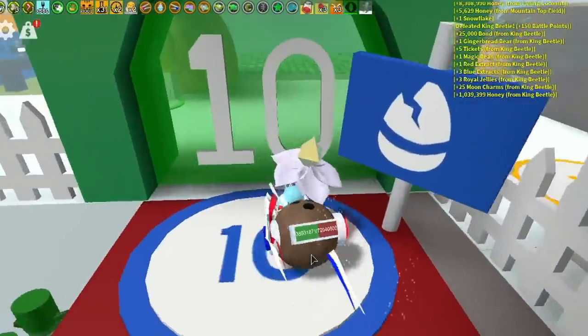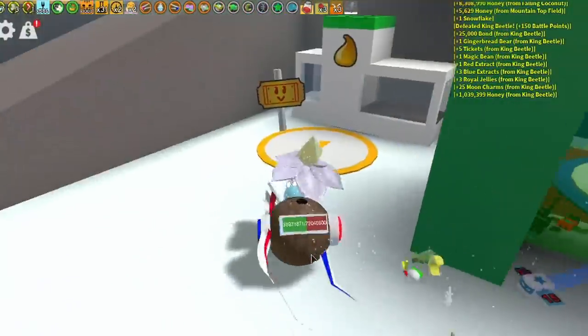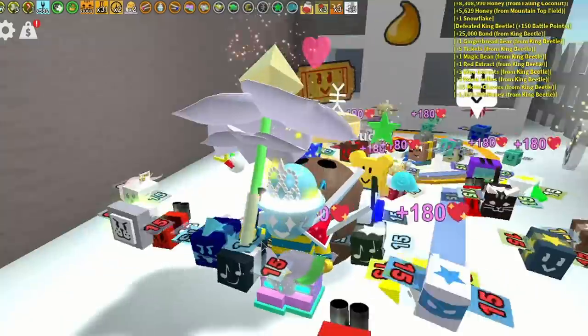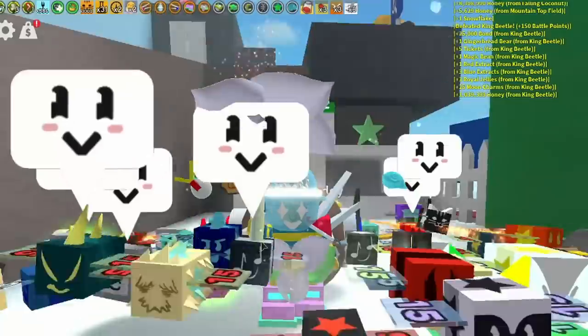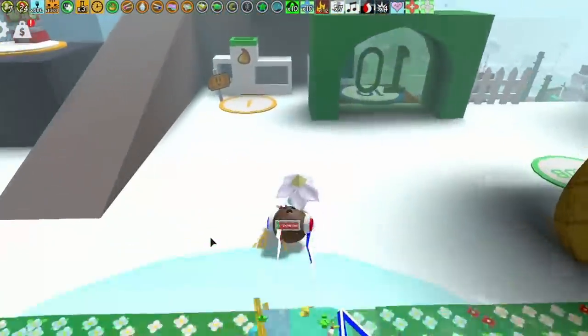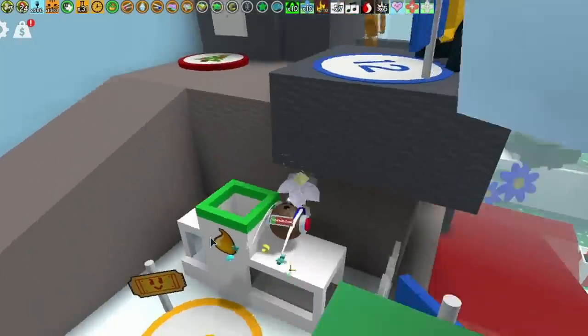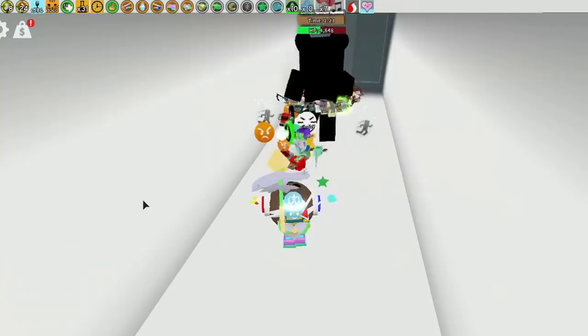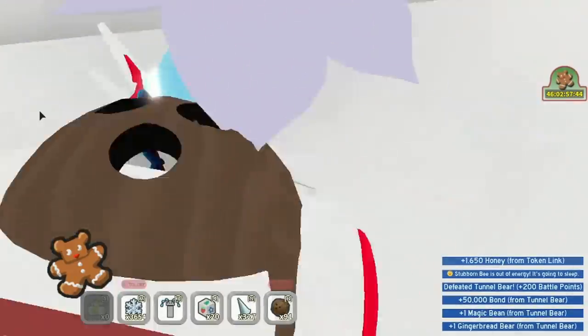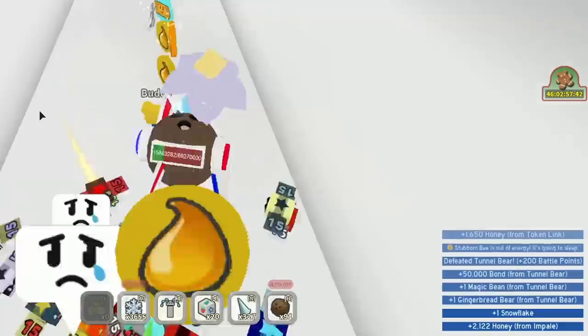There's free gingerbread everywhere - literally free gingerbread everywhere. If you hop down into here it's the Tunnel Bear. Before you do the Tunnel Bear though, you want to go and get yourself a baby love token because that is gonna help a lot. Then you jump down the hole with baby love and you kill the Tunnel Bear - hopefully quickly - and boom, you're gonna get some gingerbread.